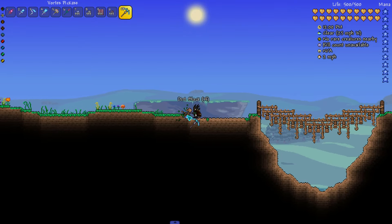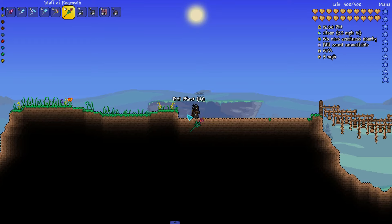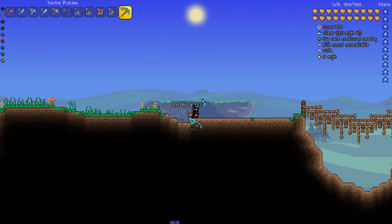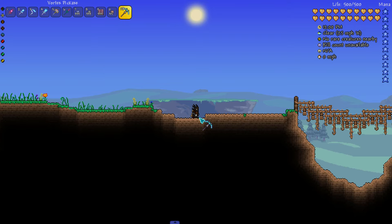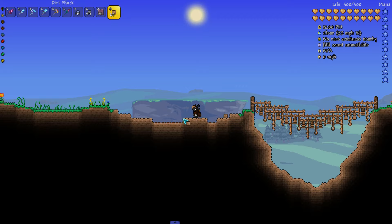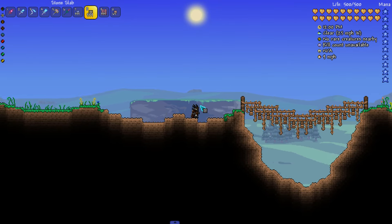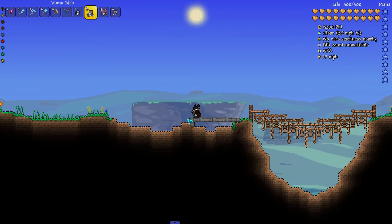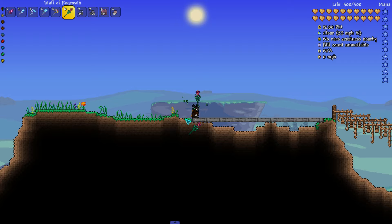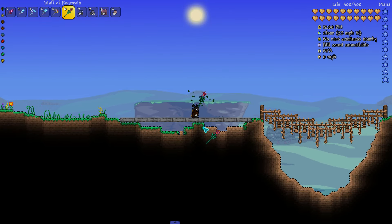Greetings Torians, Chaos here. I often see builders settling for square boxes or low-effort houses early in a playthrough, only to tear them down or abandon them and build something grander later on. And one comment I see excusing this is that you can't build a good house early in the game — and that simply isn't true. Today I've gathered a ton of building materials available to you before killing a single boss, and I'll show you how you can use them to create a fancy early game house.